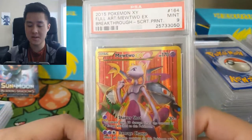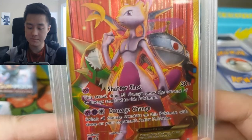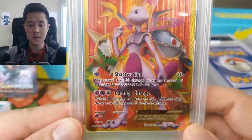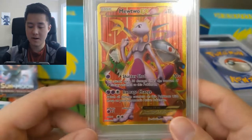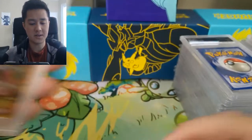This one is really cool from Breakthrough — it's the secret rare Mewtwo, and it kind of has a Chesnaught back there in the artwork. It's a secret rare PSA 9, a very cool full art card, and I was really happy when I picked that one up.